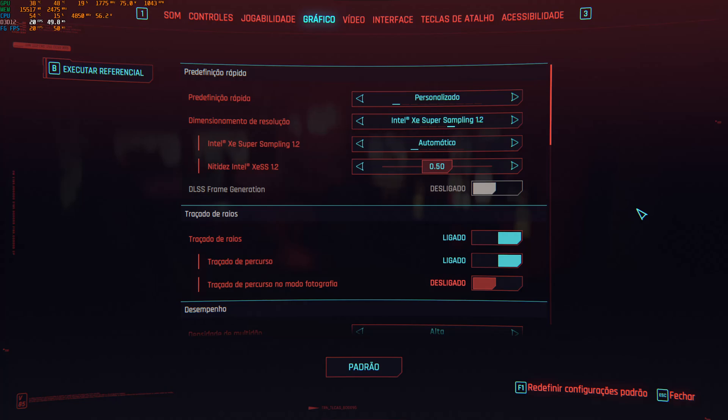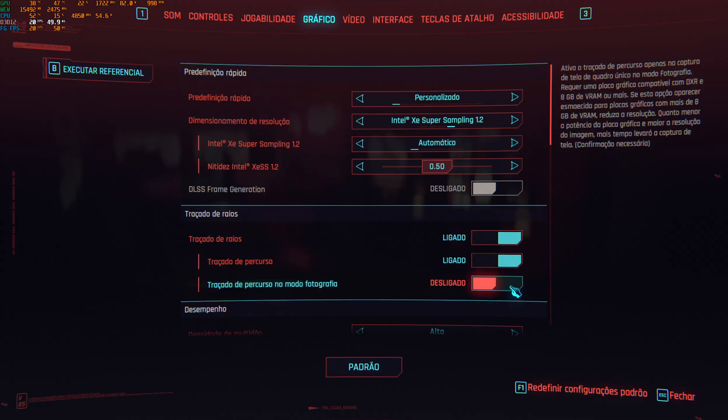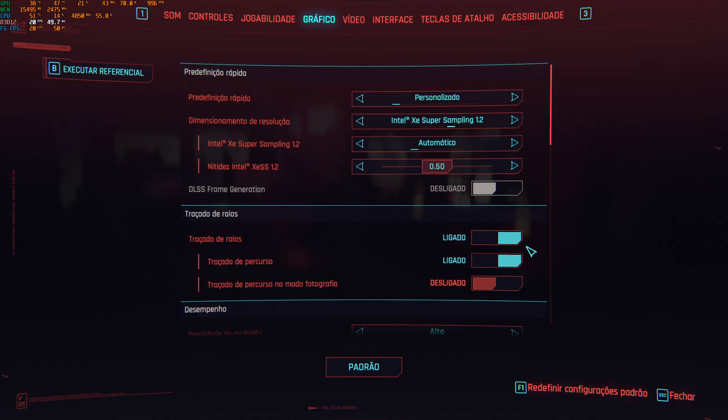Hello guys, as you can see I'm currently playing Cyberpunk. I left the upscaling to the Intel one at Automatic. As you can see I have path tracing on, which is pretty heavy on the GPU side as you know. My current GPU is the 7800 XT from AMD.